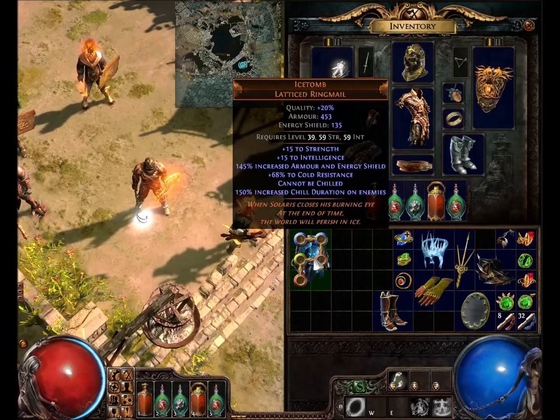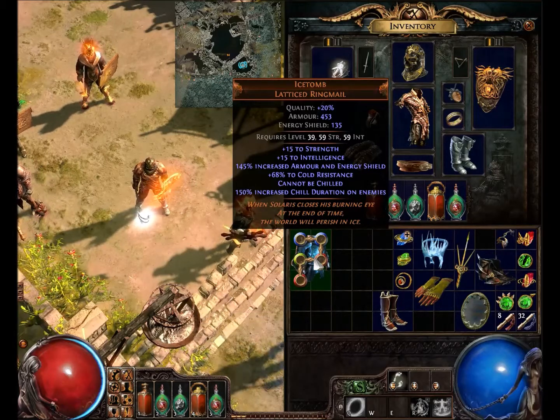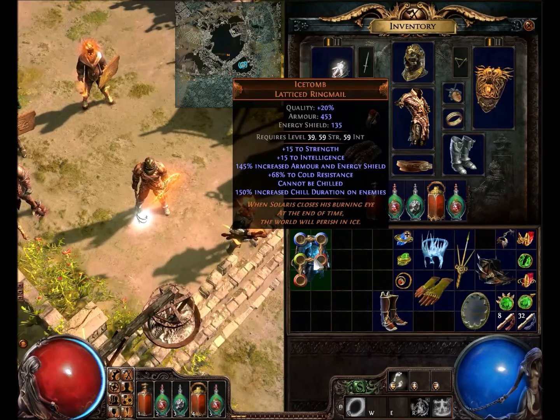You can see here that the level requirement isn't too high — it's below 40 — and that the 59 Strength and 59 Int aren't too heavy, so other characters can use this. It actually offers pretty good armor and energy shield for any character going that route.